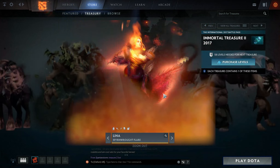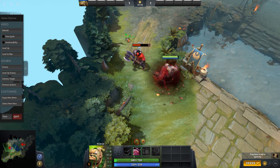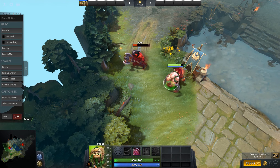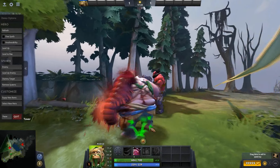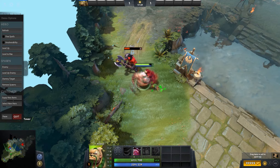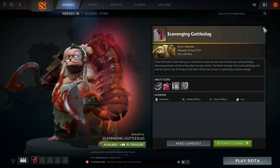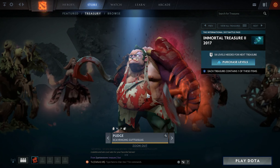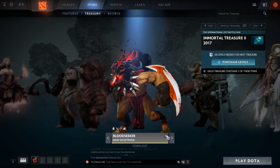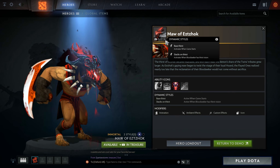Moving on, we have the Pudge immortal. I personally think the Pudge is one of the best ones — just look at the Rot effect, it looks so gruesome. Close up you can see this slug kind of going down his whole left arm. This is probably the best non-rare in this set. They had to do a Pudge one obviously, Pudge being the most popular hero in the game, so people are going to be opening treasures to get this one. They've animated the slug really well — it looks kind of repulsive.